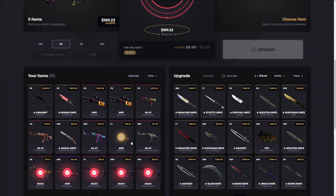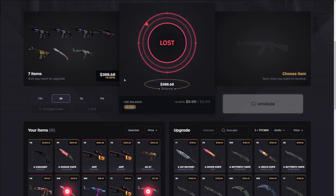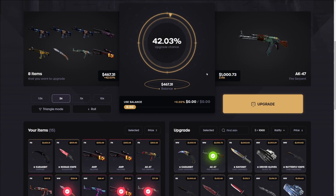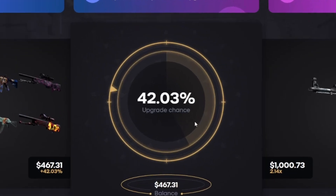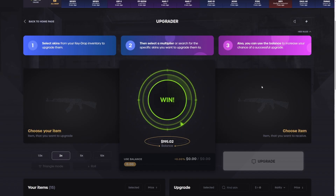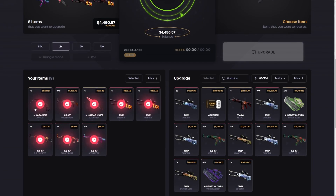Last upgrade of the video — let's get the Navaja out of here and do one more. Going for a 1k upgrade, we're guaranteed a lot of profit today somehow. I'm just grateful we got here. Come on, 42% chance for the well-worn Fire Serpent — just over a thousand dollar upgrade. Three, two, one. Yes! Okay, I'm done — we're at 4.5k.